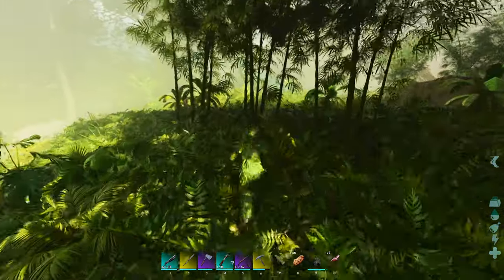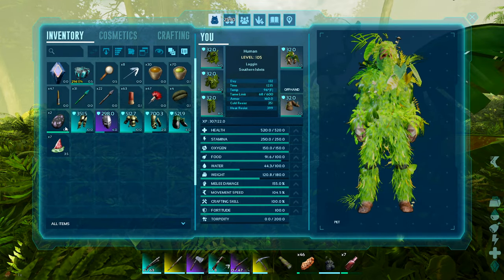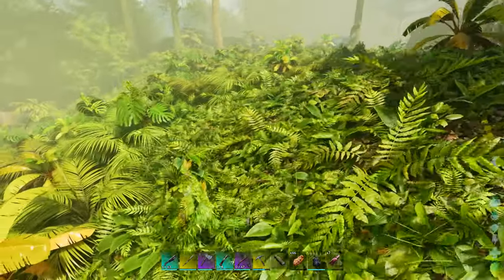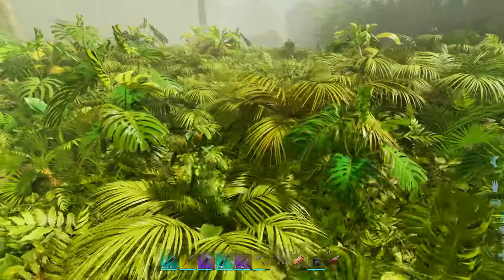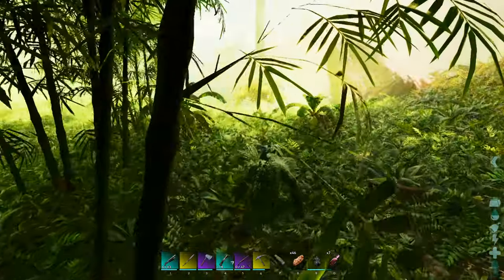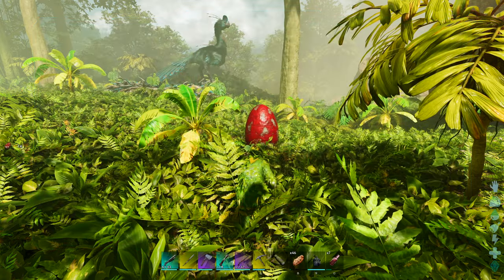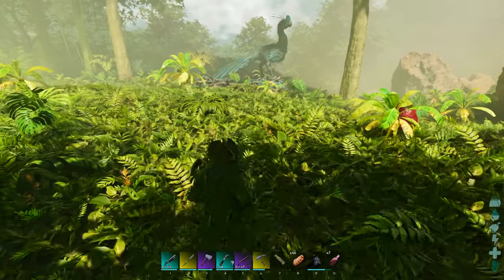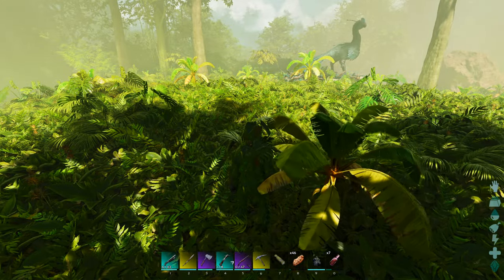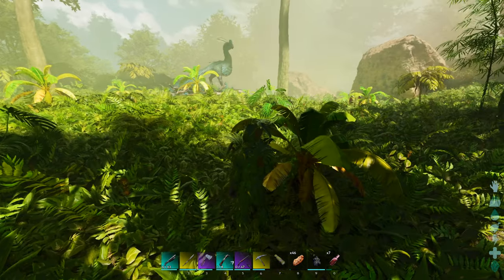I have my ghillie suit on, so hopefully this makes it harder for the mama to see me. You want to bring a dino egg and throw it out — that should attract the mom because she is a motherly type, so eggs should work. I'm going to pick the egg back up and bring it a little bit closer. What we're trying to do with the egg is just distract the mom. I'll throw out this big old T-Rex egg. I also brought a couple of Therizino eggs to try out. I do wonder if the eggs need to be fertilized to get her attention.